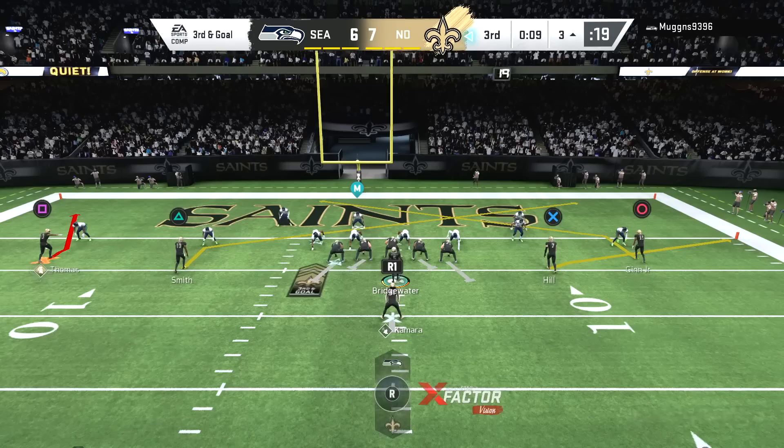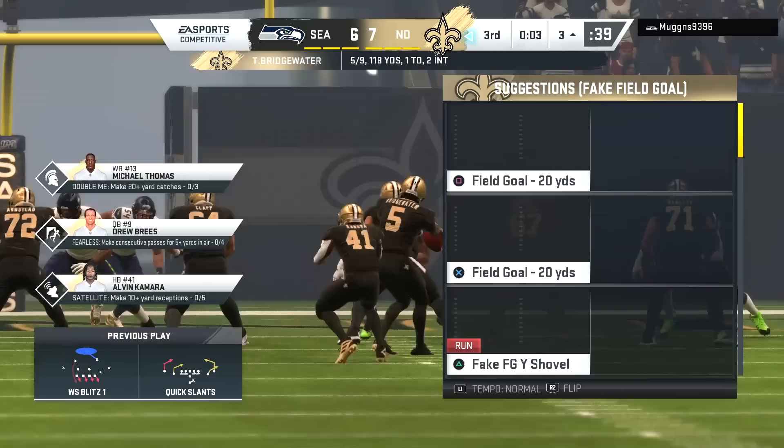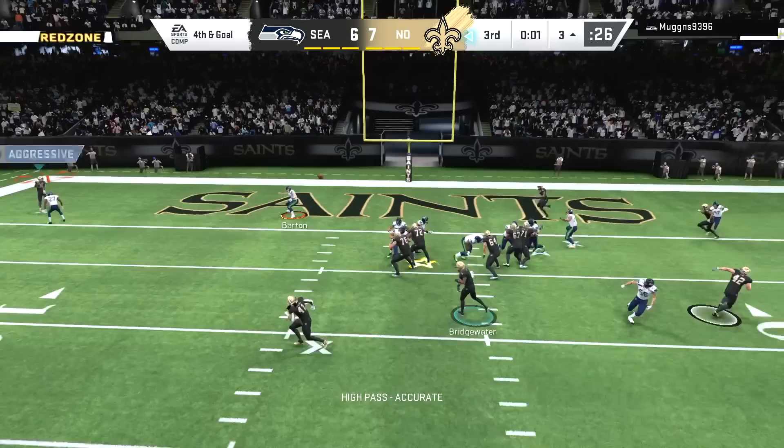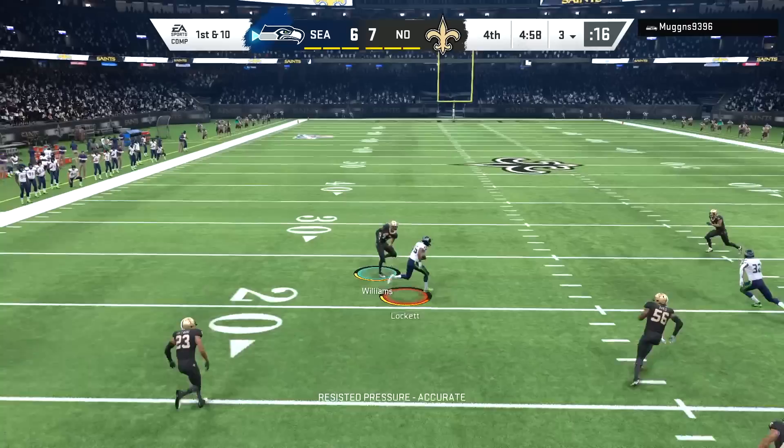Second down we go back to Kamara — down goes Alvin, didn't stand a chance. Third down — now it's time to see what Michael Thomas can do on the fade route. Bridgewater finding Thomas — but he didn't get both feet in bounds. Fourth down and goal — Michael Thomas is on the route — still going fade route to Thomas who is wide open but it sails out of bounds for the turnover on downs. Oh, that is sickening.